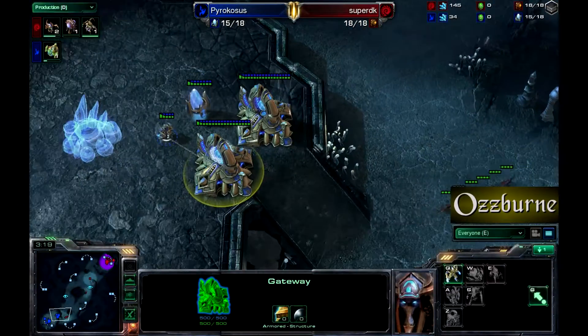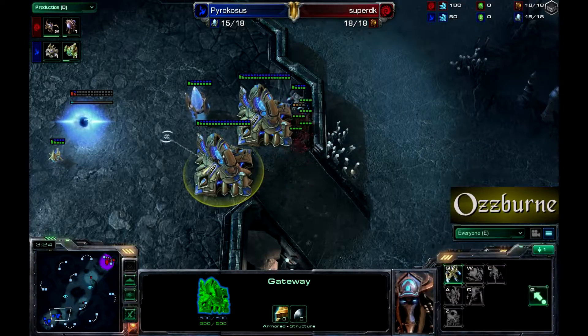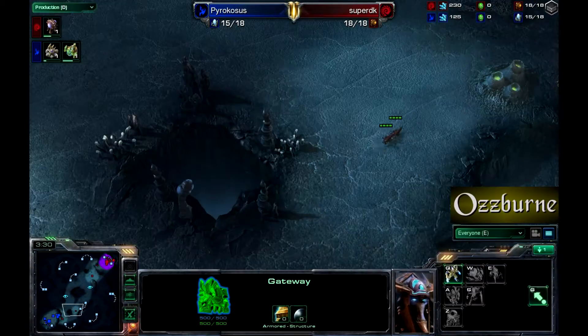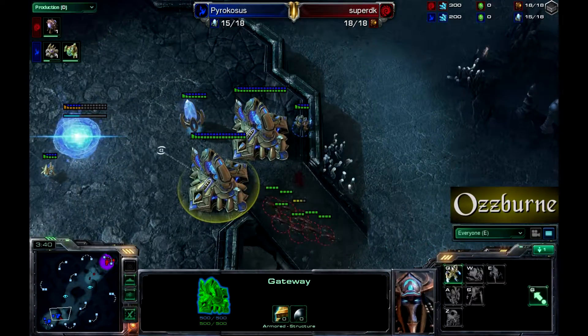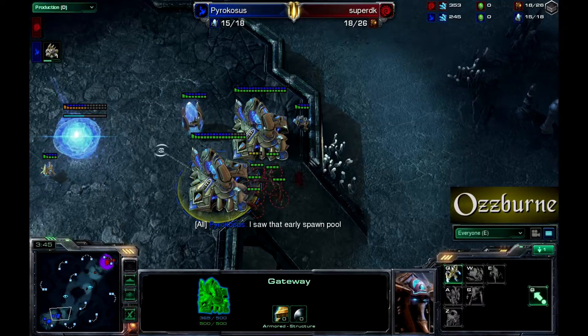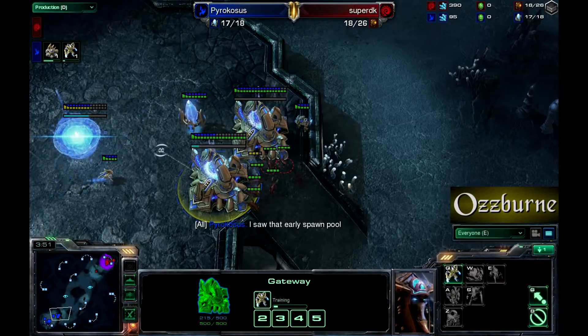The zealot is out — he barely makes it, and then the Zerglings retreat. Two more Zerglings coming down the rest of the field. No gas for Super DK yet, and those Zerglings will not be able to get past that zealot. Pyrocosis is revealing his counter strategy — he saw that 10-pool.